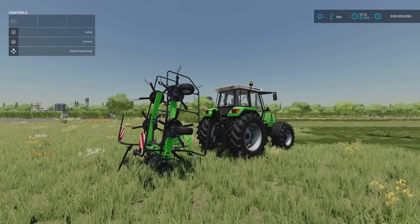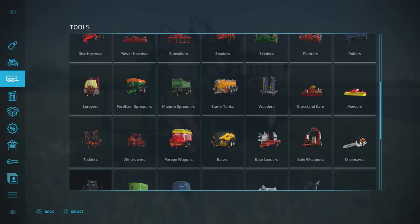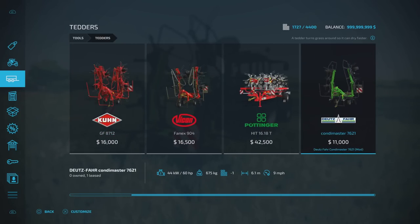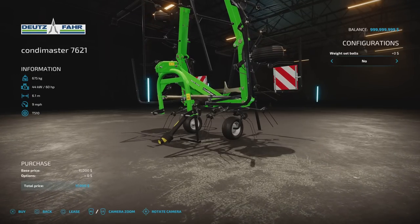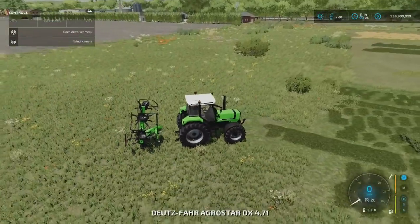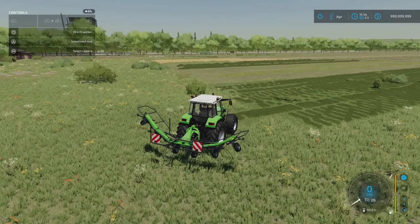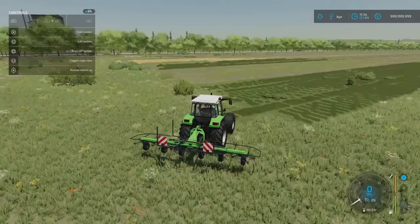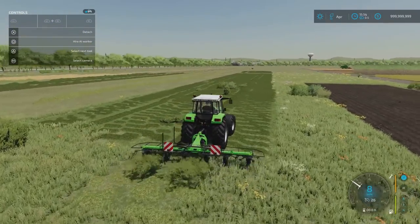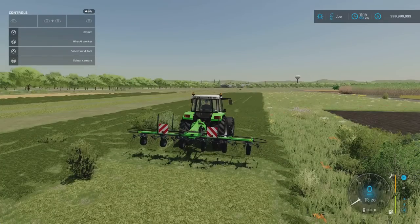Next is the Deutz-Fahr Condi Master 7621 by BD Modding. It's 4.56 megabytes download, 3 slots on console, a 6.1-metre wide tedder. Find it under tedders — slot count comes down to 1, requires 160 horsepower. Options are the attachment point weight set, balls yes or no. It has lights and indicators on the back. Drop it down and it does exactly what a tedder should do.